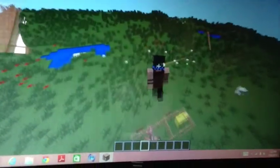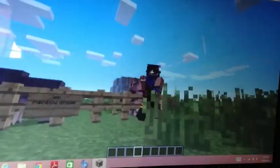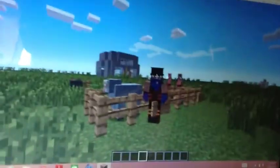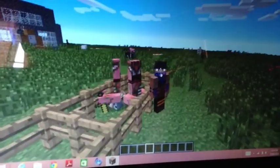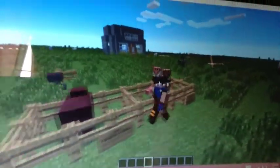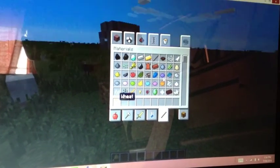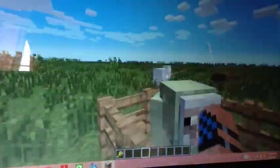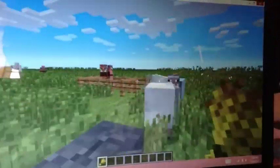Today I am here in my single-player world with Jeb the Magic Rainbow Sheep. Look at this — he's changing colors. And Grum and Dinnerbone, the Zombie Pigman Brothers. I'm going to bring my Jeb Rainbow Sheep over with me. We're not going to bring these guys — they've been kind of bad today.